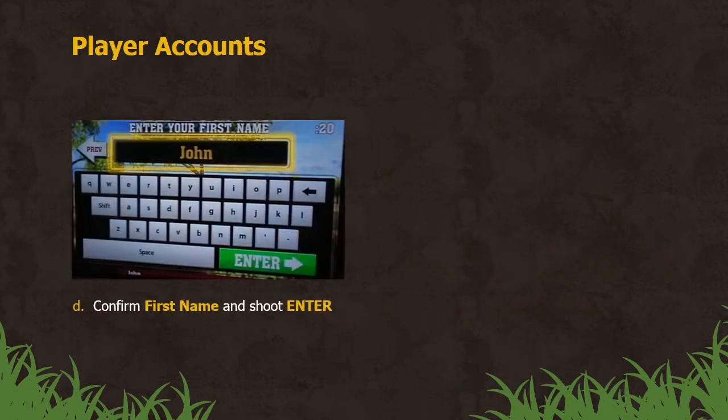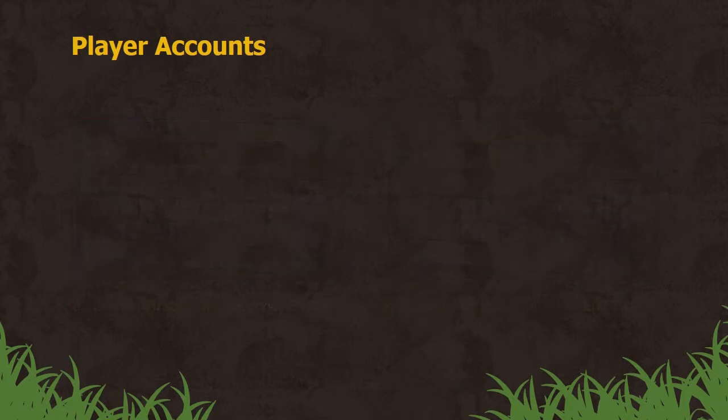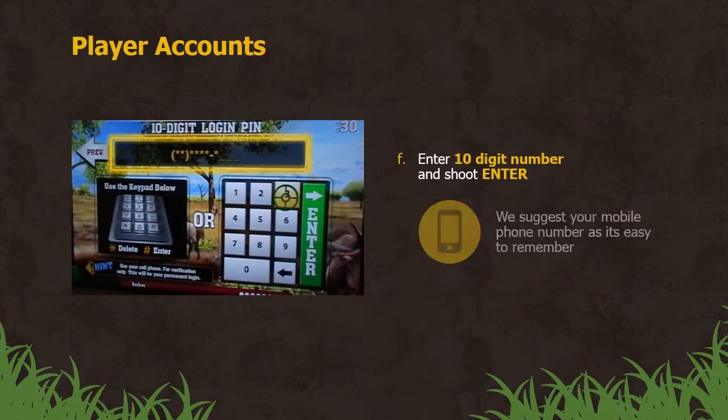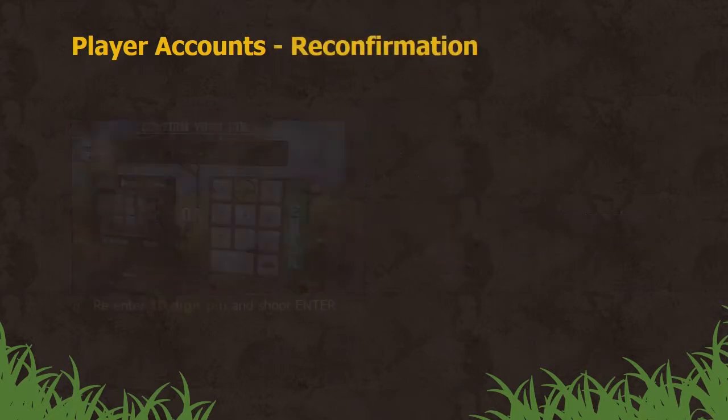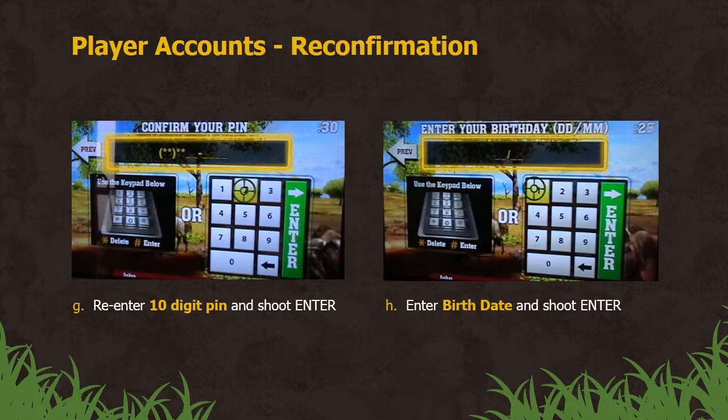Confirm your first name, then shoot enter. Now enter your surname and shoot enter. Enter a ten digit number — we suggest you use your mobile phone number as it's easy to remember. You'll need to enter this twice. Re-enter your ten digit number, then enter your birthday. You are now registered.